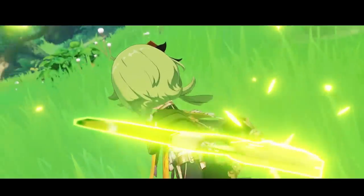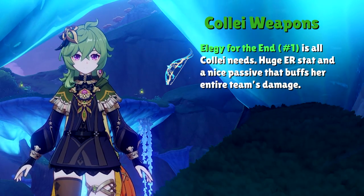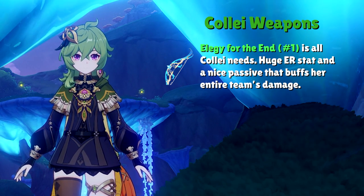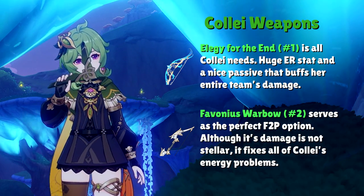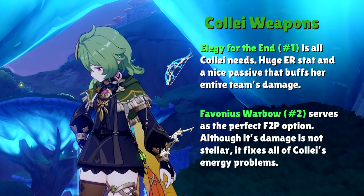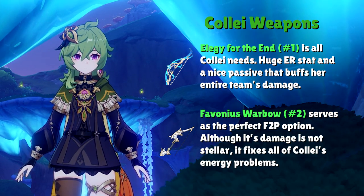For weapons, regardless of whether you want Collei to deal damage or be a pure support, the best options remain consistent due to her need for Energy. Her best-in-slot is Elegy of the End, which provides a large ER stat and hefty team support through its passive — pair it with 4-set Deepwood Memories for a deadly combo. At number two is Favonius Warbow, the go-to free-to-play option. The extra energy particles from the passive and the huge ER stat can lower your energy requirement by 20–30%, putting your new benchmark at around 170–180% Energy Recharge — and you can get this bow free after the Mondstadt story prologue.